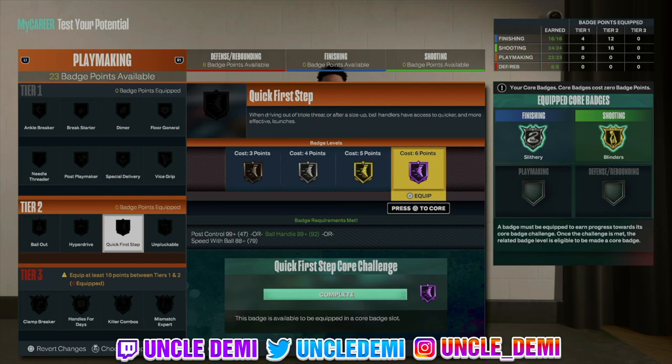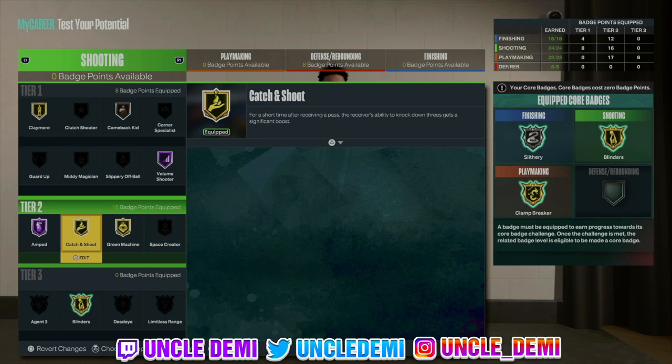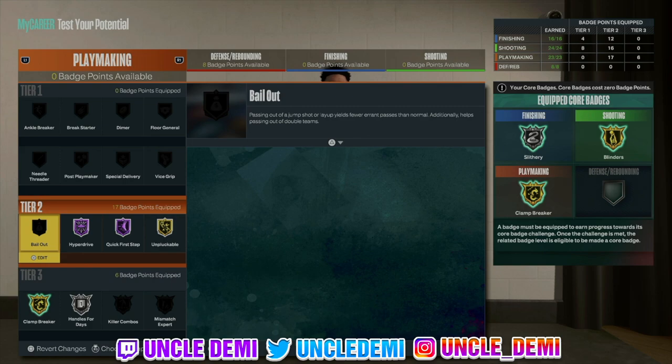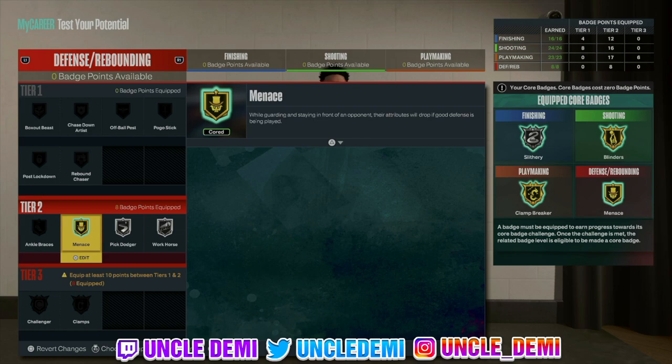For playmaking badges, you want quick first step, hyperdrive, and handles for days. If you have the option to double core, I recommend double coring your shooting or your playmaking. You might also want to get limitless range threes with extra points. Defensively, go core menace, pick dodger, and workhorse. Anyway, there you have it — this is Stefan Marbury's Phoenix Suns Starbury replica build. Hopefully you enjoyed the video. Drop a like, subscribe to the channel. Uncle Demi will be back really soon with another banger — and by soon I mean tomorrow!